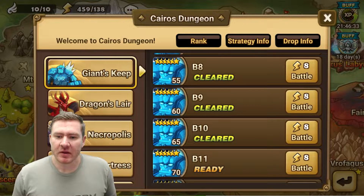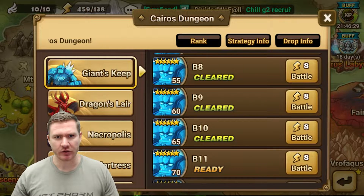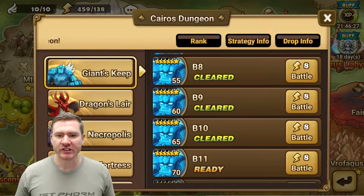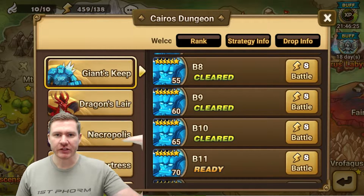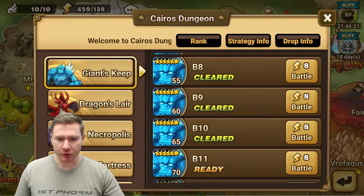Hey everybody, what's up? Today we're going to be talking about Giants B10. Giants B10 is kind of your first big milestone that you're trying to hit as you're progressing through the game. It's kind of the intro dungeon — it's probably going to be the easiest one for you to get to and through on B10.